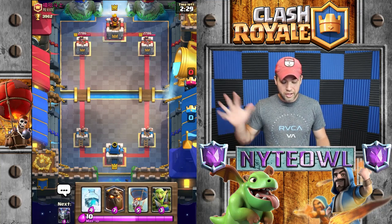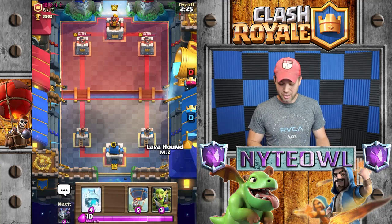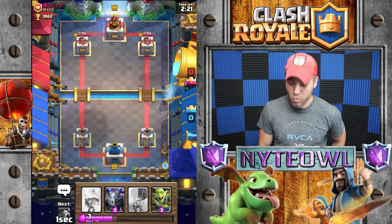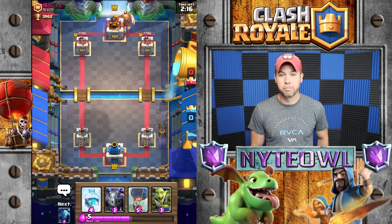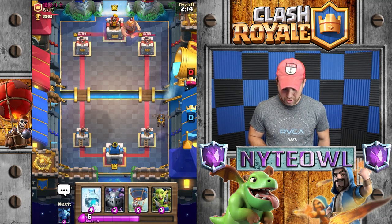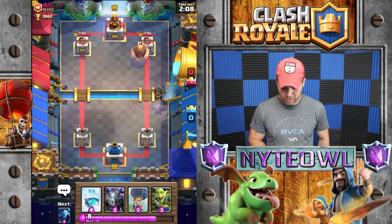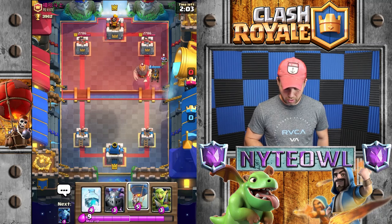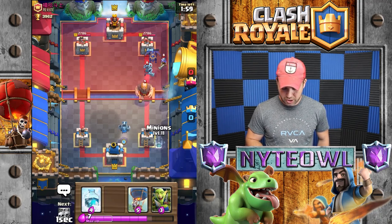So what are we gonna do against this opponent? Since I'm just talking he's letting me talk it up — I'll throw a quick lava hound in the back, might as well get this game going. He's playing with the giant, that's gonna be a bit of a problem, but I'm not too worried. I'm gonna push this lane still and wait to see what else he has for support.